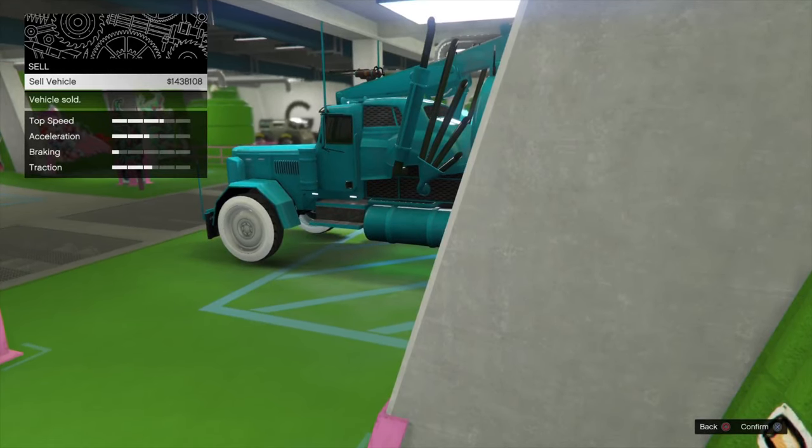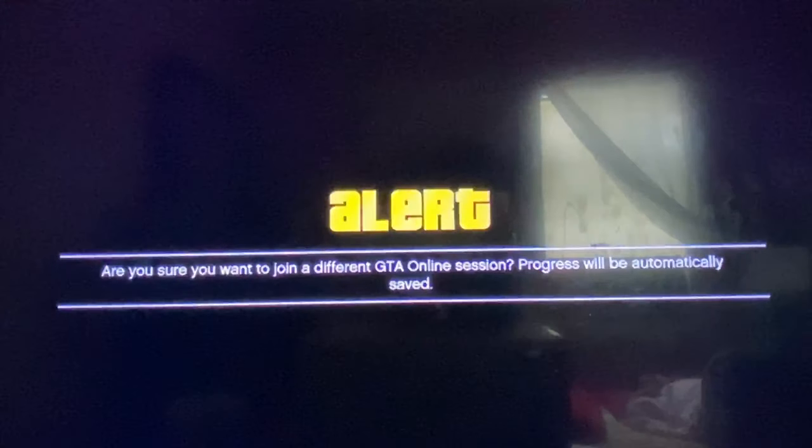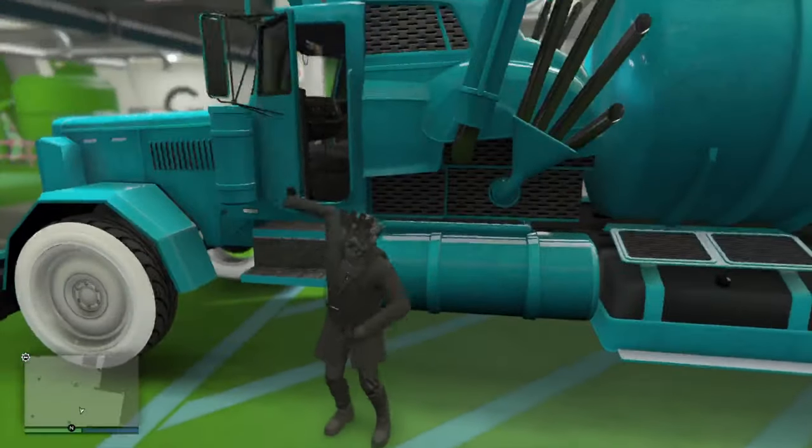Once we get a black screen, we're going to join somebody's session with a different targeting mode. Go to your PS4 menu, look for somebody's session with a different targeting mode, press X on join session, wait for the first alert, join again, then cancel the second alert. Now get out of the vehicle.